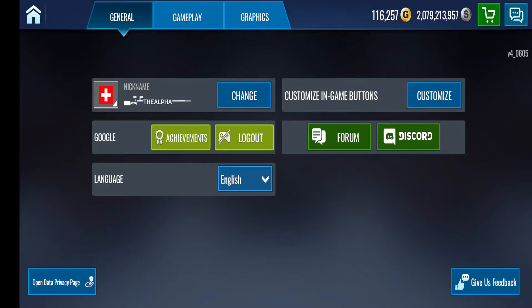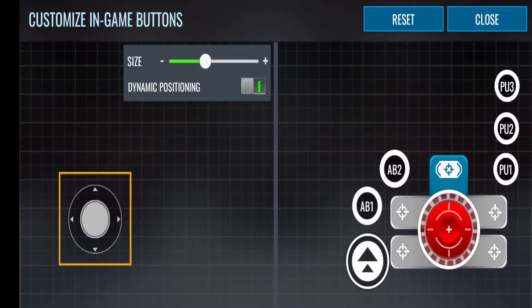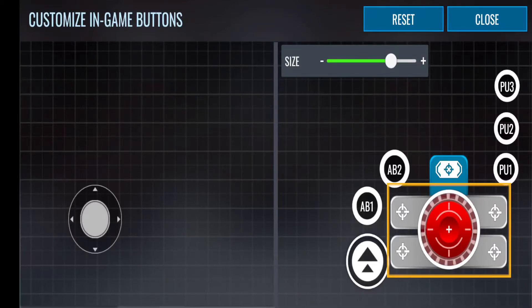You got on the right the customize in-game buttons. Tap on customize. Here you will be able to set up your user interface. On the left side, you got your joystick that you can use, and if you tap on it you can resize it. On the right side, you got the same thing — you can resize your buttons. I increased the size of the fire button to make sure I don't miss it when I'm in the heat of battle. You also have your power-ups: power-up 3, 2, and 1 on the far right side. You can move those anywhere on the screen to make it easier for you.